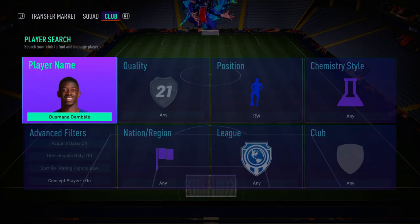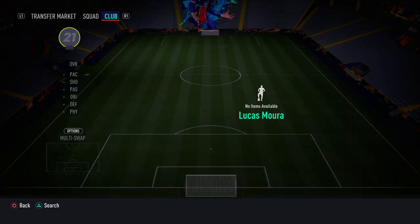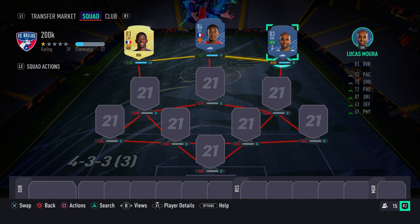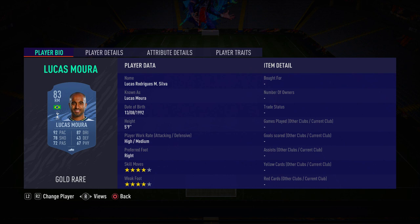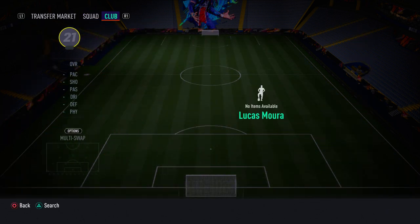On the right wing we have Lucas Moura, who at the time of recording also has a Europa League Player of the Tournament SBC card available. If you've done that SBC you can use him instead, but the normal gold Lucas Moura is also incredible — a sweaty, pacey winger with good finishing, great agility, and strong dribbling and ball control. He has four-star skill moves and four-star weak foot, and I see him a lot in FUT Champions and Division Rivals.